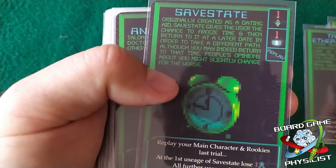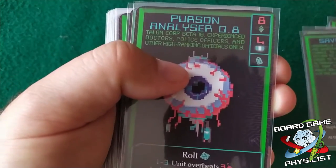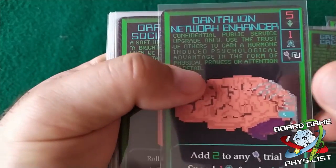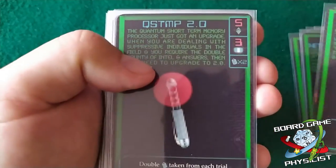The first pro I'd like to talk about is the number of cards. There are over 200 witnesses and a lot of location, main character, and rookie cards. This adds a lot to the replayability of the game, making each game different from the one before. Furthermore, the flavor text on each card will make the theme feel organic — meaning the game almost appears to know what crime you are investigating and will try to give you clues about the evidence you can find.